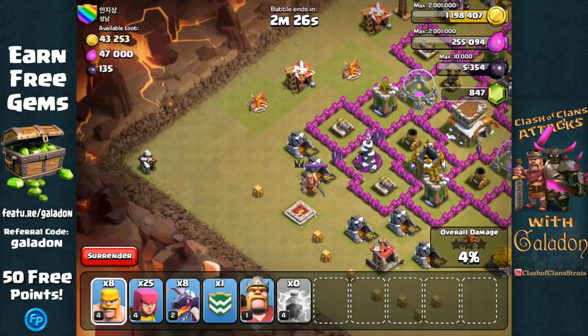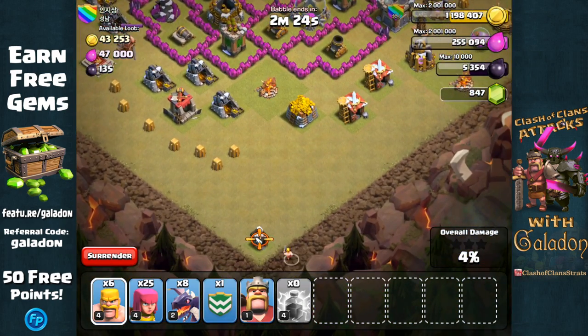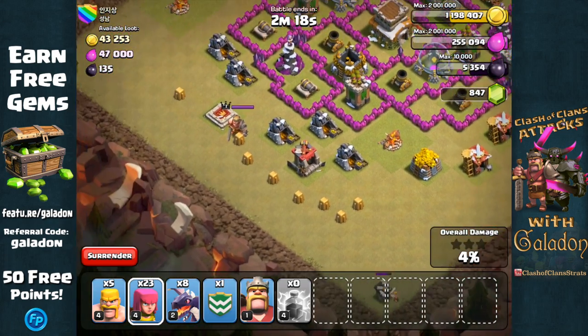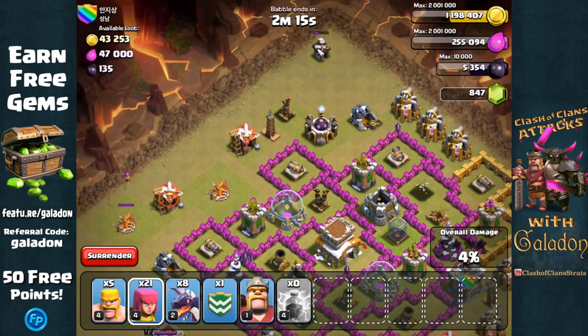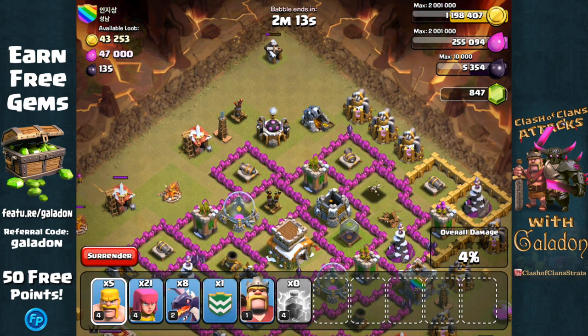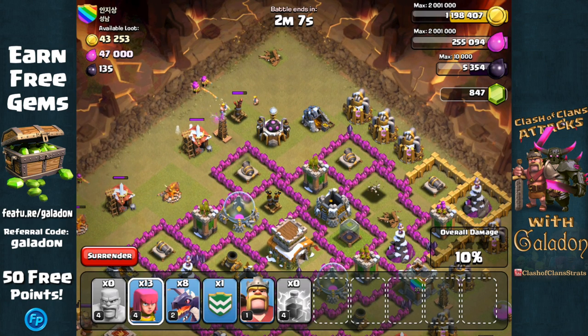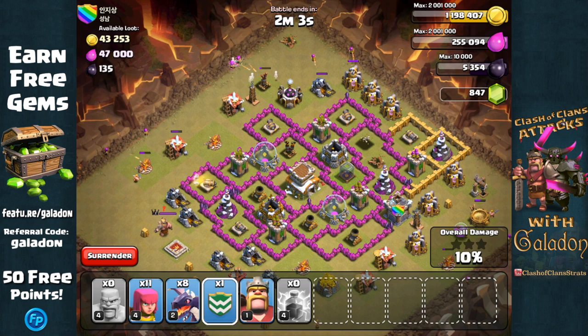Now we can focus on the other air defense. But first, I'm going to drop a few barbarians on these outside structures that are far enough away from defenses that they won't stop them. We don't want to end up at 98 or 99% because we ran out of time when there was a builder's hut in the corner. So we are going to leave those units to finish their job around the edges. We're going to focus on the second air defense — just drop a small pack of archers. Not going to be an issue with the Tesla. They're going to target it first and it is down.